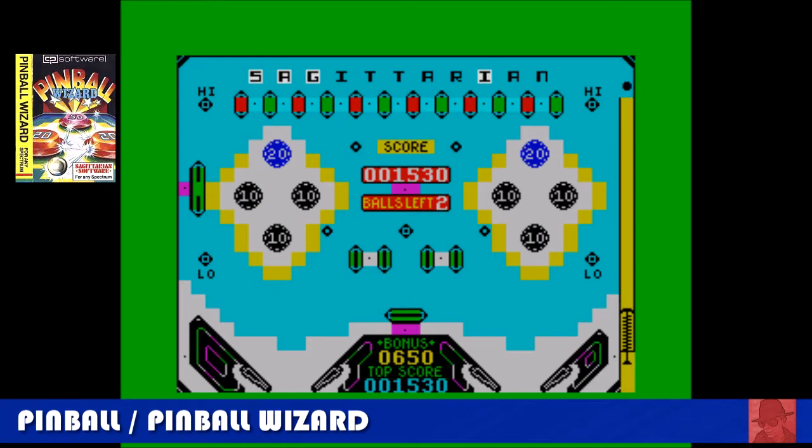Pinball, or Pinball Wizard — quite clever in the fact that it's two pinball tables alongside each other. Pinball tables tend to be quite narrow, and they've solved it here by putting two next to each other, though they're identical. So you've got four flippers, and the idea is you must get the ball up to the top to spell out the word Sagittarian. Ball physics are quite good for pinball. It's acceptable.